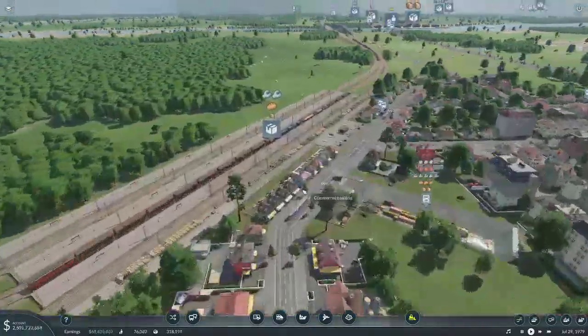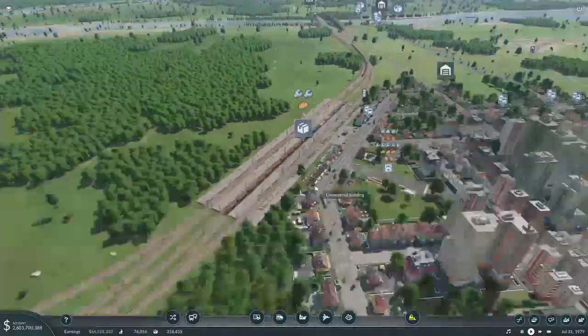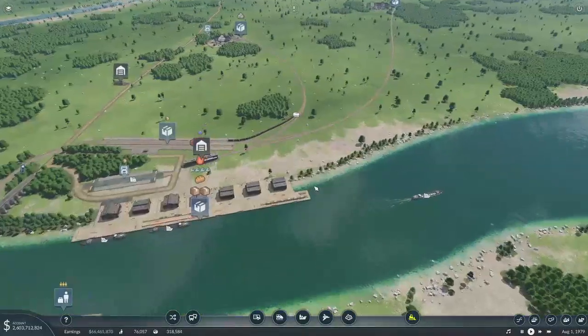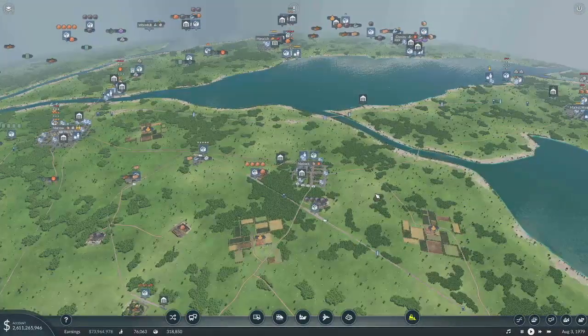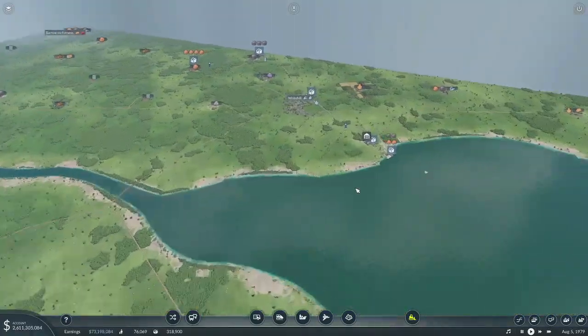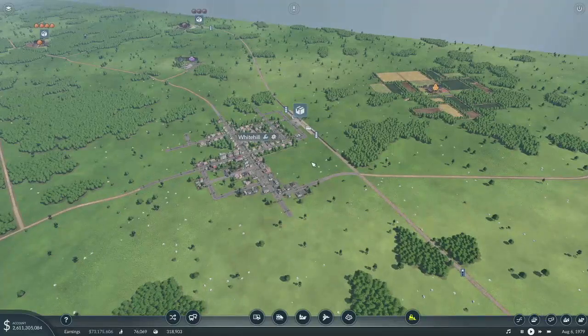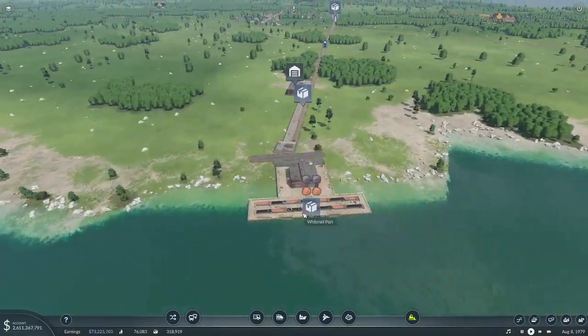Look at all that stuff waiting there — wow, this platform is almost full! Okay, so we've got passenger service going there. We're about halfway through the episode. Next, I want to get cargo service going here, so we're going to start by upgrading this.